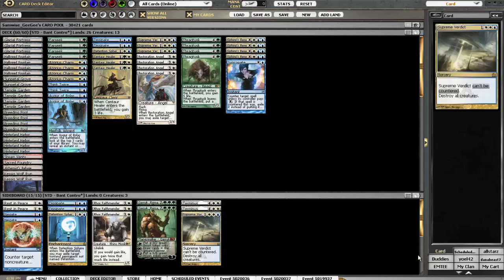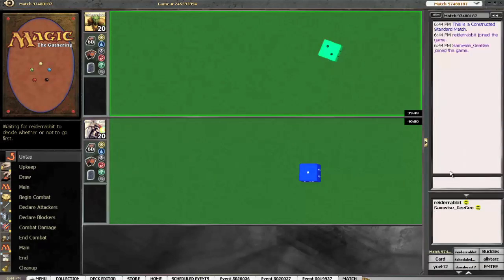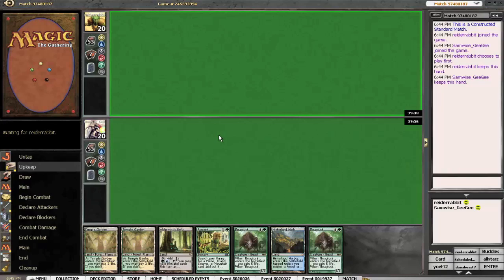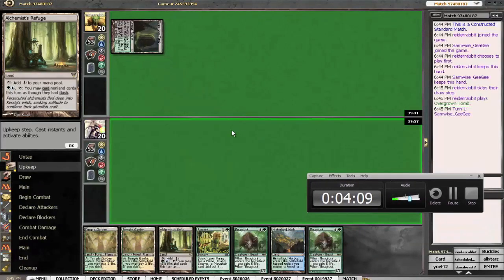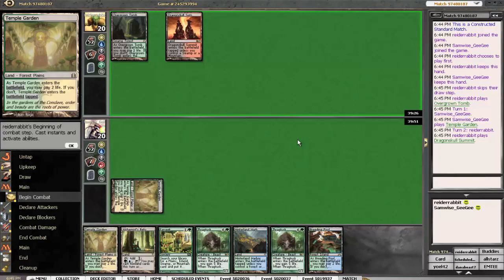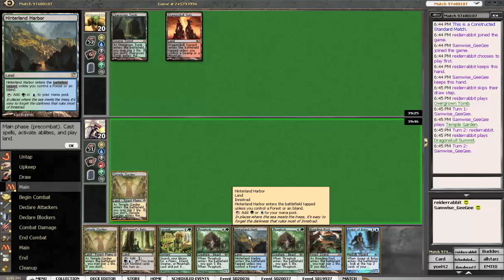Here we go with Match 1. It looks like Reed gave us slightly more time because he knows I'm playing Bant — and time is somewhat of an issue. Turn 1 I'm going to play Temple Garden. Turn 2, Farseek. Still Temple Garden because of Supreme Verdict. Nothing on turn 2 for him — that's pretty good for me.